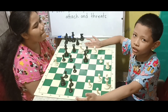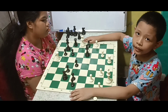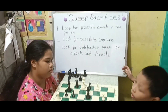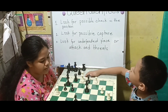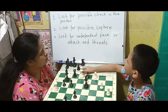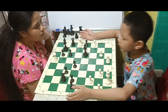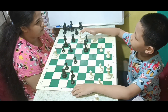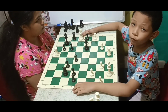So we have here another position. In this position, it is white to move. In order to solve these tactics, we're going to use these three tips. First, look for a possible check in the position. Second, look for a possible capture. And third, look for a dependent piece or attack in checks. So in this position, I can sacrifice the white queen on f7 to force mate.